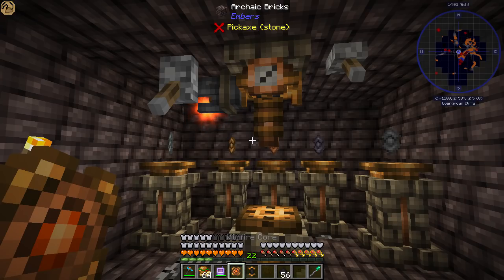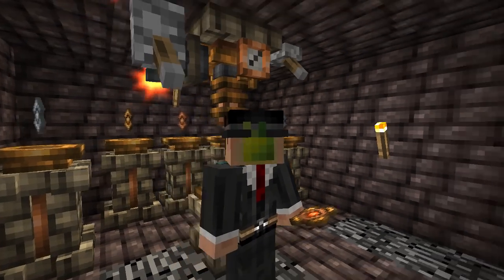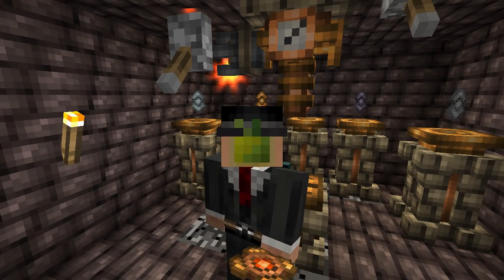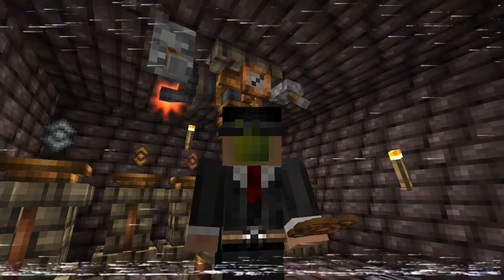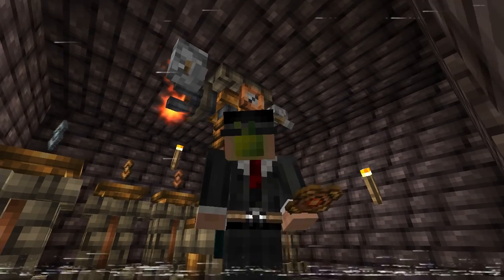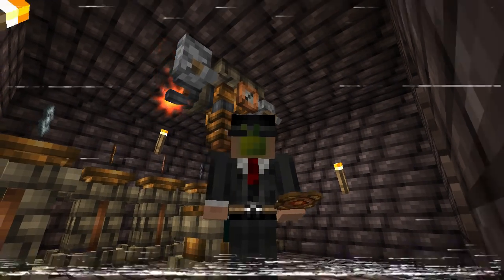So we have an inflictogen gem and a wildfire core. This is just a small part of the puzzle for an ATM star, but we are very much getting there. Thank you so much for watching — I hope you enjoyed it. It's a little bit more basic than we normally do, but this is one of the things we had to do to get the ATM star. A like and comment is very much appreciated, and make sure to subscribe if that's your kind of thing. I've been Hector, this has been All the Mods Three — see you in the next one, bye!